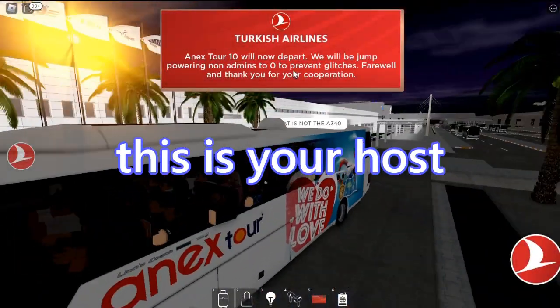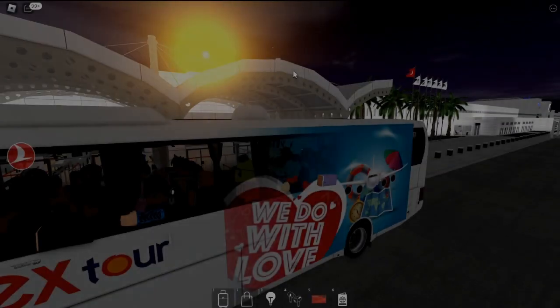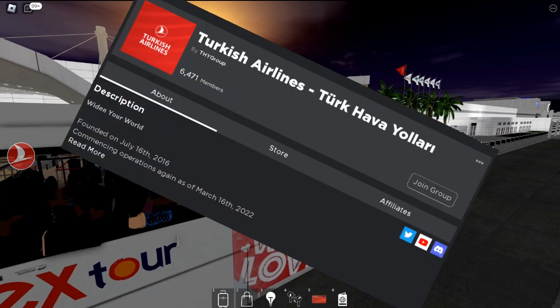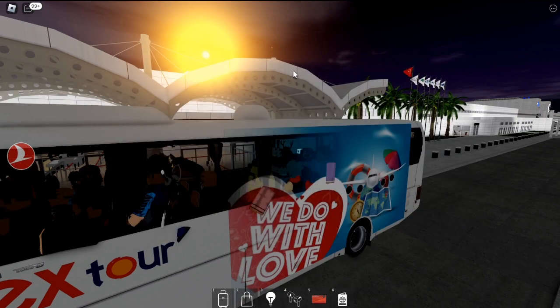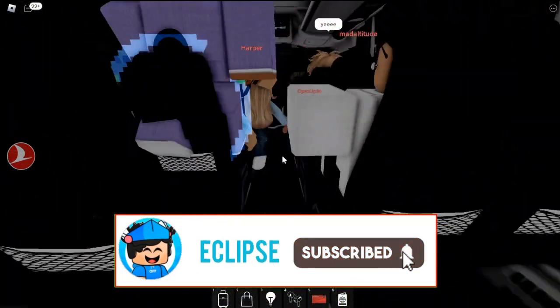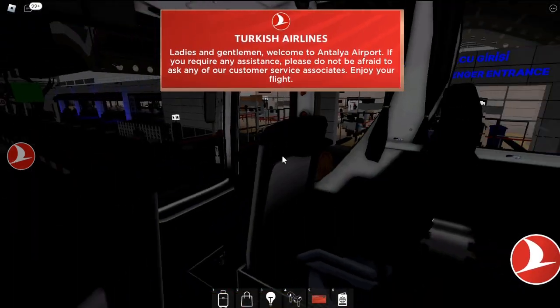Ladies and gentlemen, welcome back to the channel — this is your host Eclipse Down Bad — and today we are finally back with another airline review. We're at their Antalya International Airport; please correct me in the comments, I already know I butchered the name. Before we get into the review, please consider subscribing, liking, and sharing this video — and with that, let's get right into it.